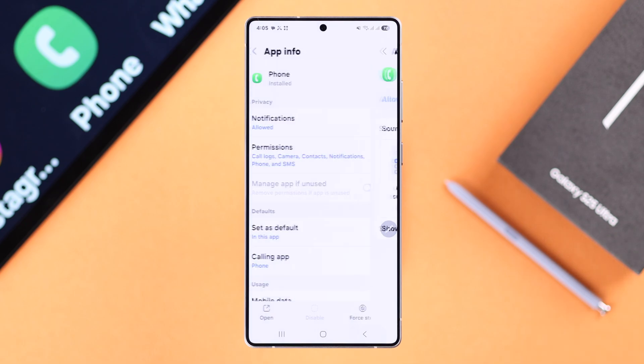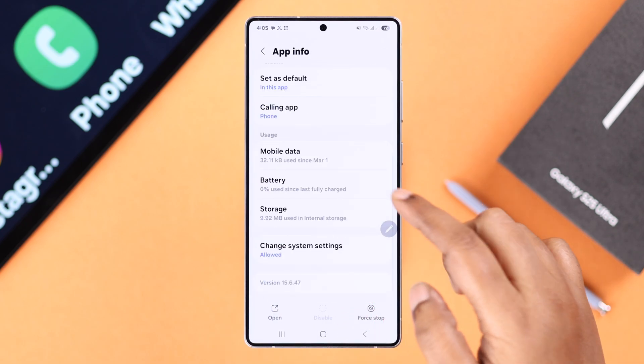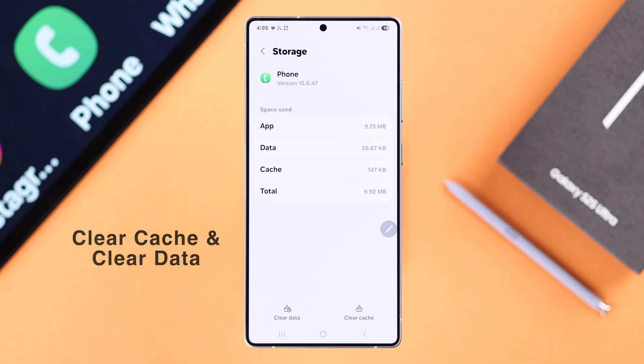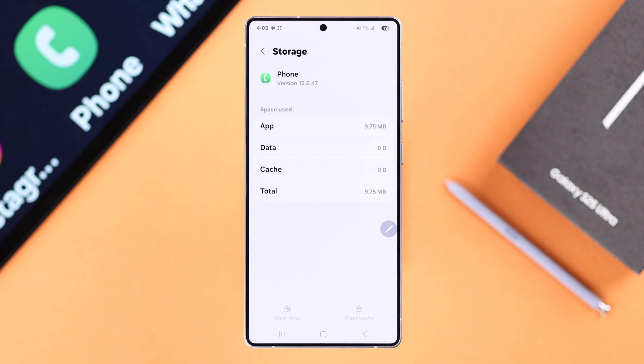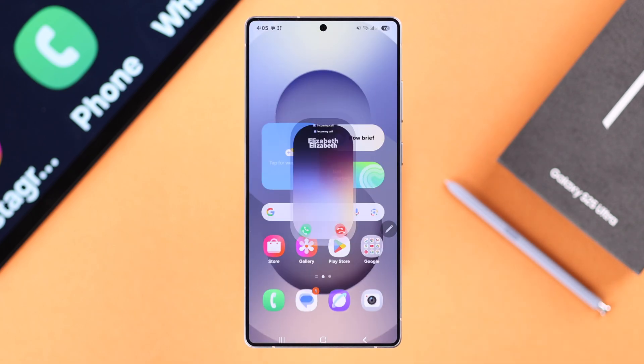In my case it still didn't work, so what I had to do is go back to App Info, scroll down to Storage, and simply clear cache, then clear data, and press Delete. That's all. From now on you'll get that red missed call notification dot with numbers — if you have selected that — over your phone app icon. Thanks for watching.